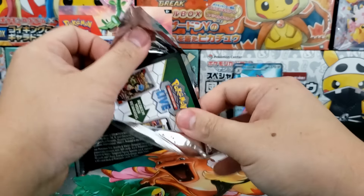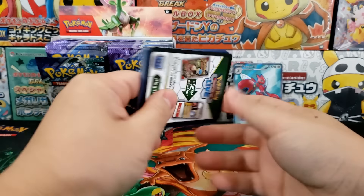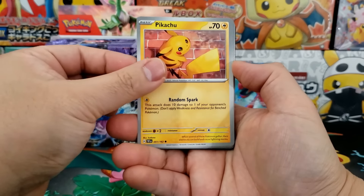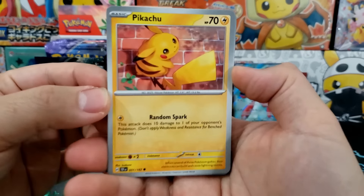Hopefully they don't dip too low. I think $50 to $70 is the right price point just because they are very hard pulls. If you're cracking open three booster boxes you're only likely to pull really one.